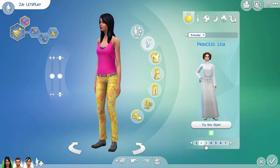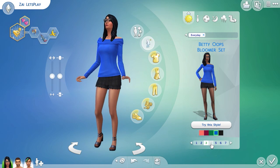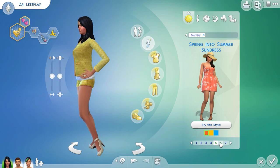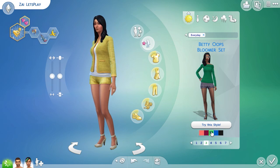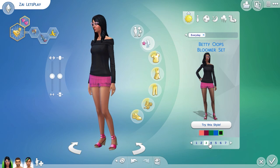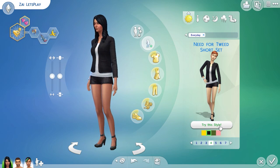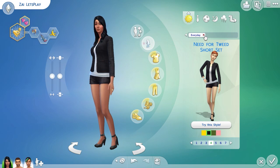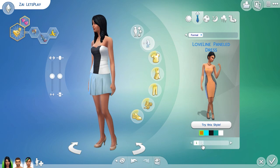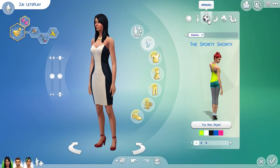Let's try a styled outfit, see if any of them suit her. Try this style — nah I don't like that one. That's not bad actually. Let's go for this one. Whoa — not that one, this one. That looks pretty cool. We'll use that one — black and white, it's always black and white. Let's give her this one for formal, and we'll go for black and white again which looks pretty cool.